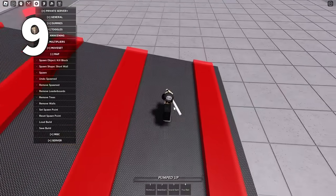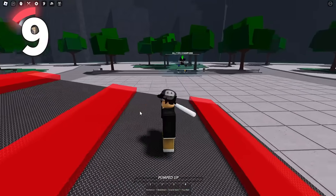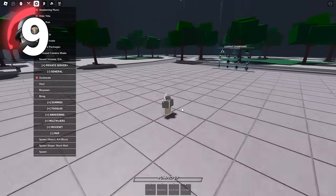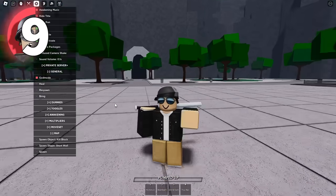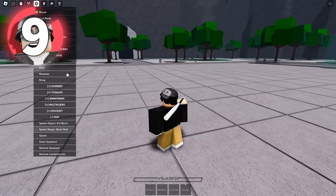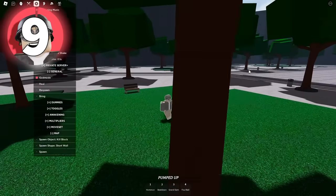Let's say that I set my spawn point to the start of the obby, and then I decide I don't want to be playing this obby anymore. Previously, I just continued respawning there, and it wouldn't fix itself until I restarted the server. But now I can just press reset spawn point, and whenever I respawn, I'm not gonna respawn in that location.